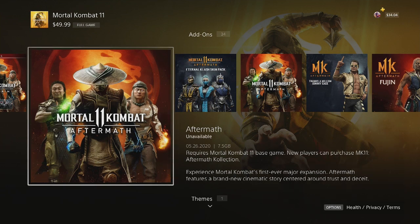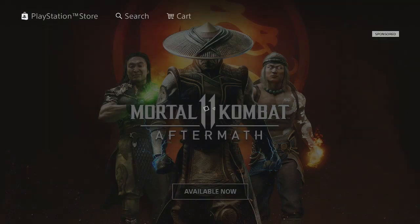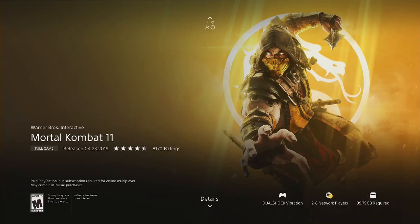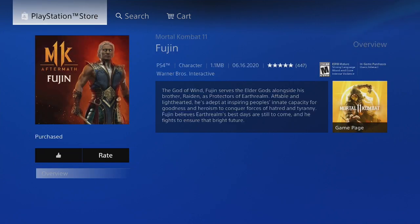For those of you who had trouble, this is how you do it: go to the PlayStation Store, go to the Mortal Kombat 11 menu, find it — search for it or find it in features — go to add-ons, click add-ons, and click each one of these to download each individual item.